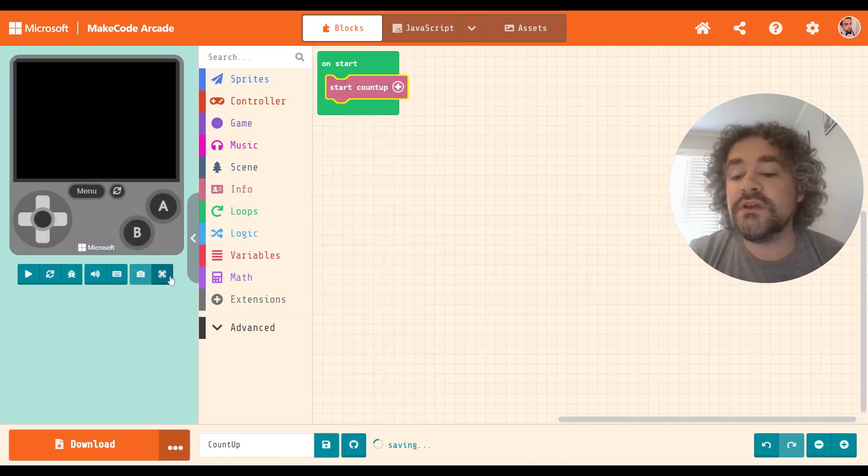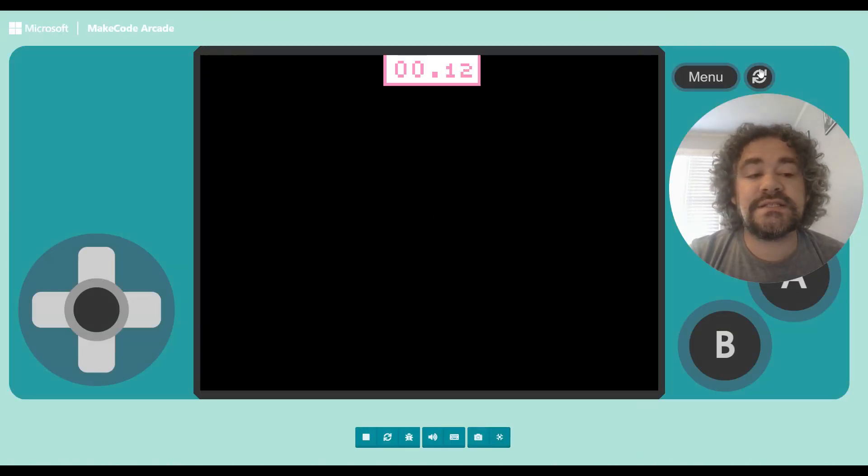So if I put Count Up in here, you will notice it sets it up at the top — the same place the Count Down works. The only difference is it's going up instead of down. Pretty simple there.